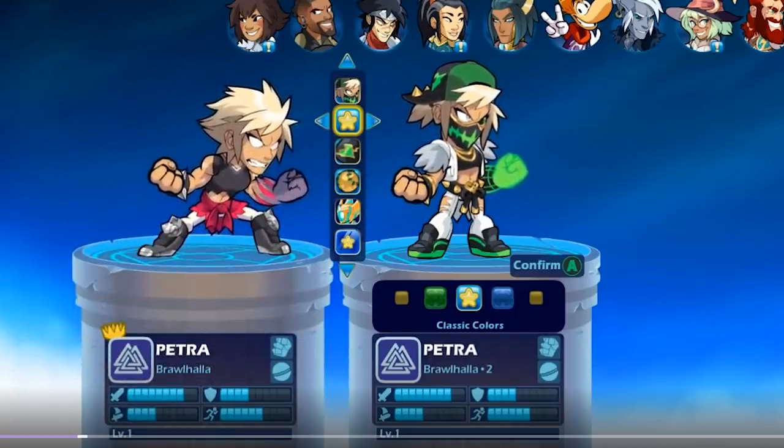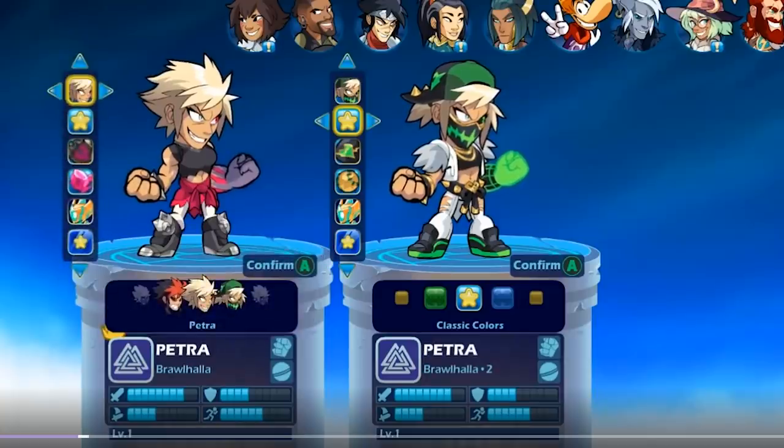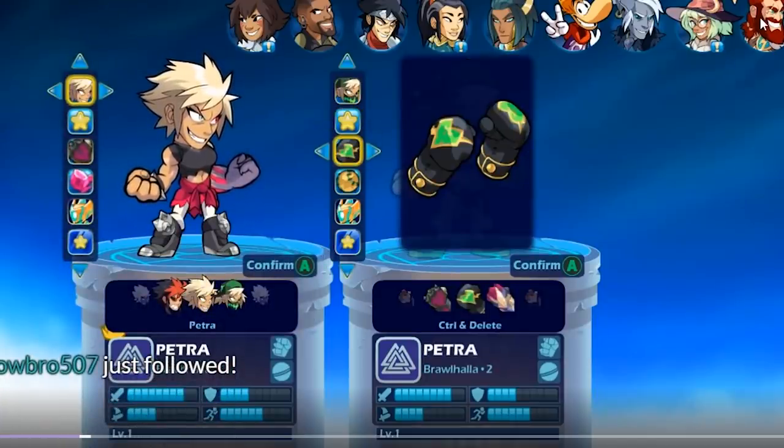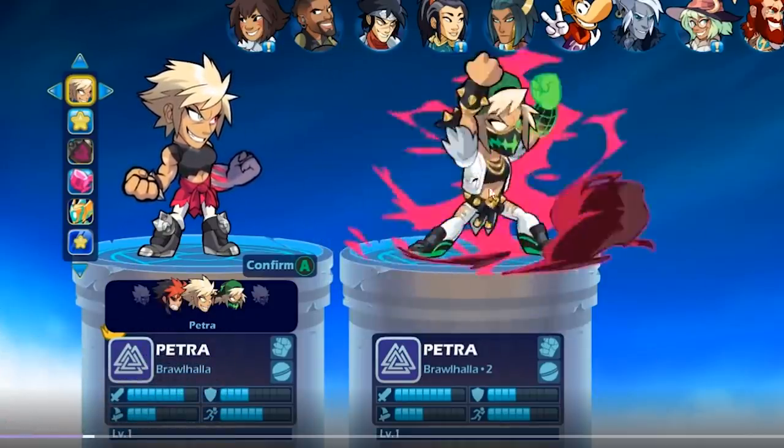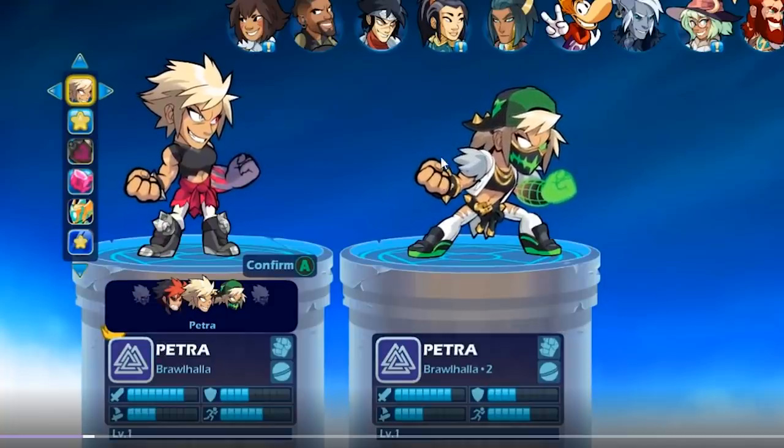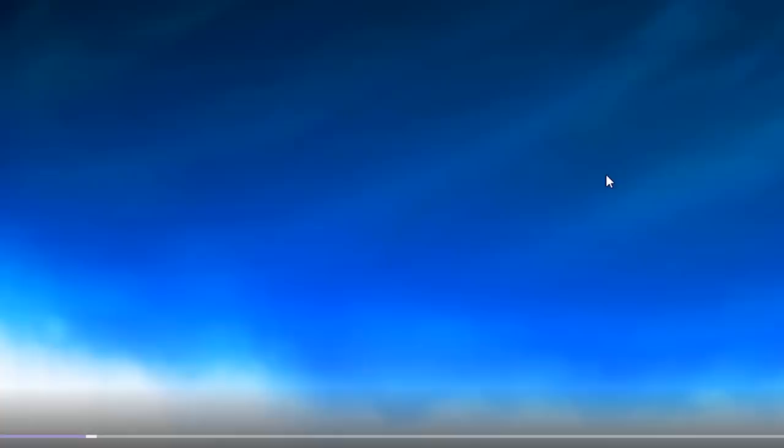Petra actually wields the Dark Heart magic, which we've seen hinted throughout the Brawlhalla world in a few different weapon skins. She actually has asymmetrical hands - her left arm is like possessed by the Dark Heart magic. They're showing this skin which has the Home Run orb. It's kind of cool. This one is probably my favorite next to the actual Dark Heart skin.